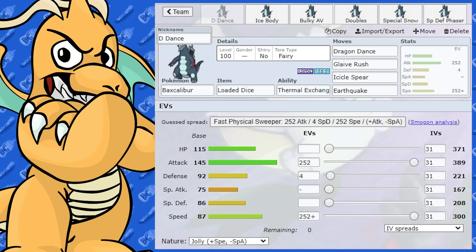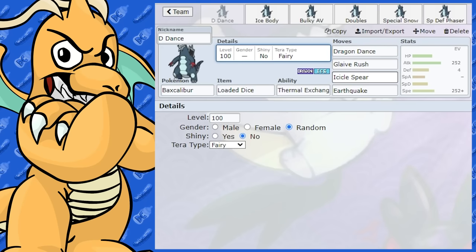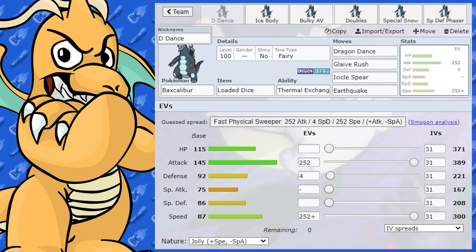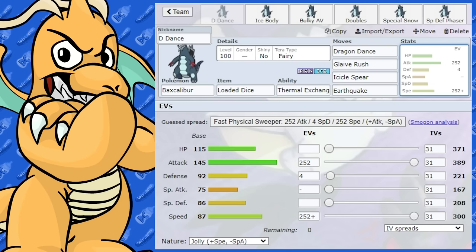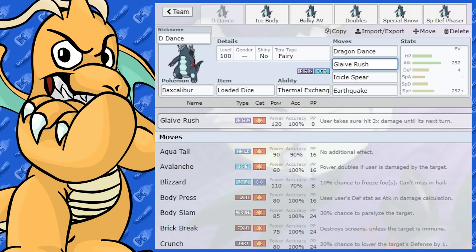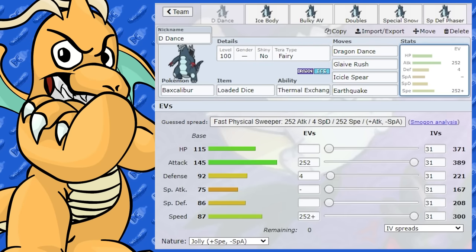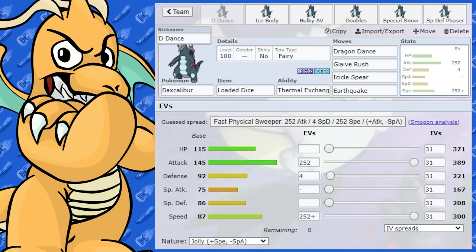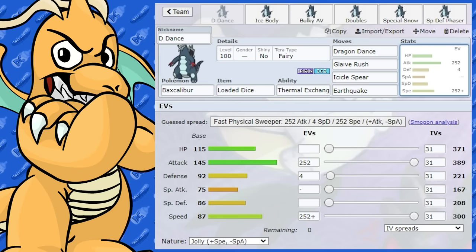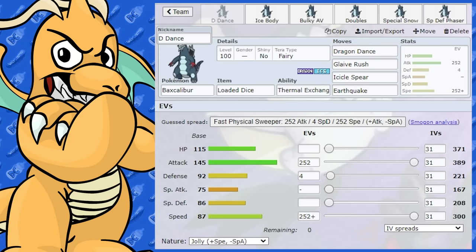For the Tera type, I'd probably give it Fairy, because Baxcalibur is weak to Fighting and Dragon type moves, and going into Fairy lets you resist both of those. You can deal with Steel types with Earthquake, so Tera Fairy is a really smart option. You could also go Tera Dragon to power up Glaive Rush even further if you're not worried about typing. If the opponent has bulky Pokemon or you find it difficult to get a Dragon Dance up and need one turn on a super effective matchup, Dragon is another good option. I'd suggest Fairy or Dragon — you could go Ground or Ice as meme options, but Fairy or Dragon would be really good comparatively.